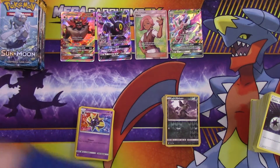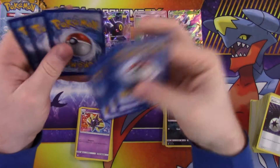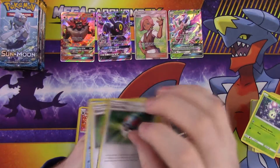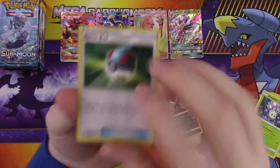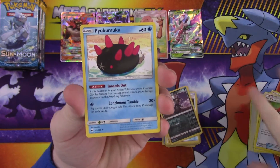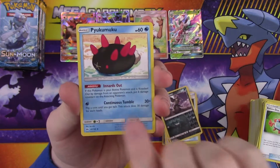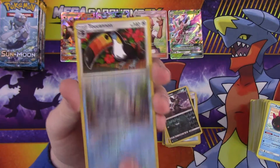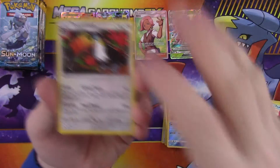Looks like an uncommon, Great Ball, energy, Rotom Dex, Pyukumuku, Araquanid — I don't know how to say that — and the Toucannon, the Froot Loops bird.